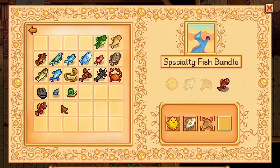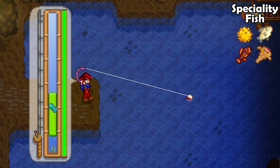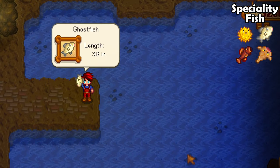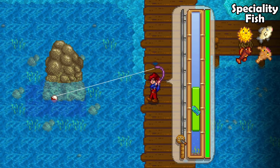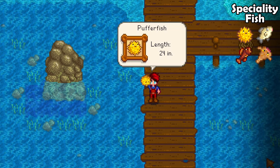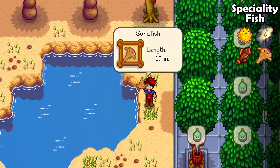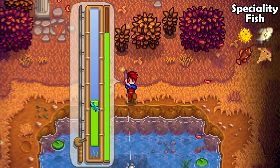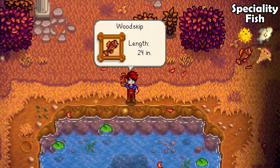Specialty fish bundle — this one will take a while to complete but it is easy. First catch a ghostfish on floor 20 in the regular mines; be patient, it will take a while. Then catch a pufferfish during summer between 12pm and 4pm — this one is really hard to catch, so good luck. The sandfish can be caught in the desert by simply casting a line in this little pond here. And lastly, catch a woodskip in the secret woods during any time and any season by casting your line here.